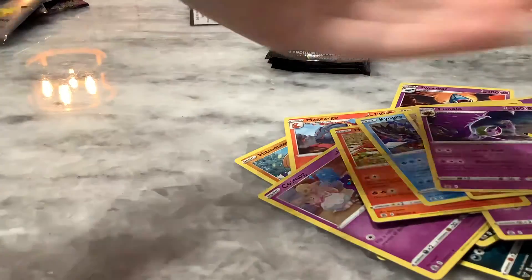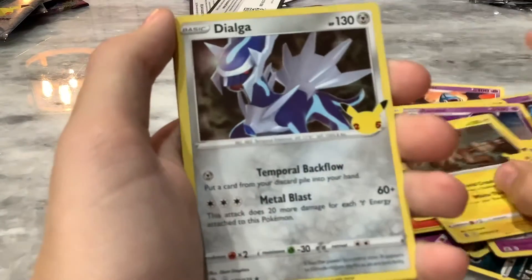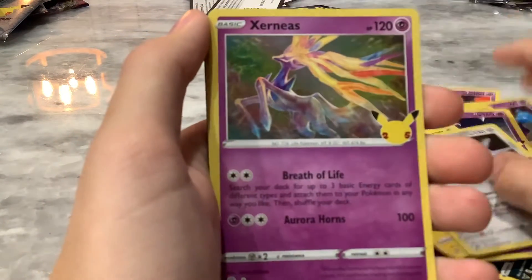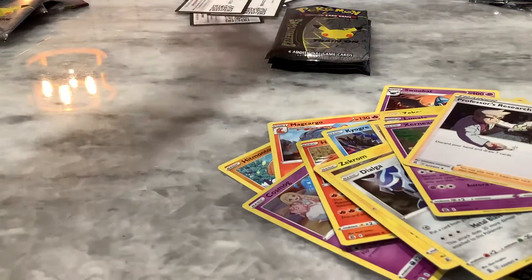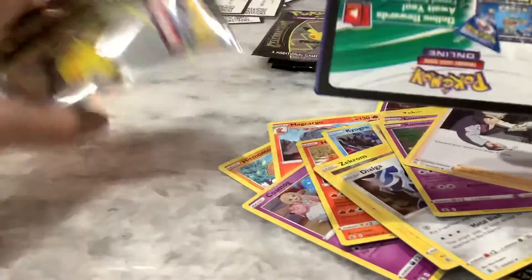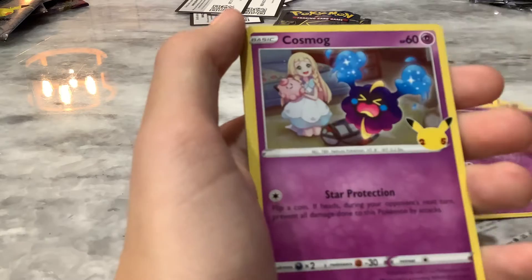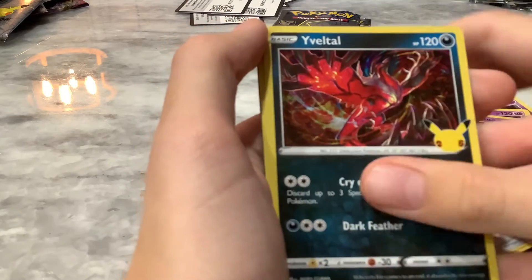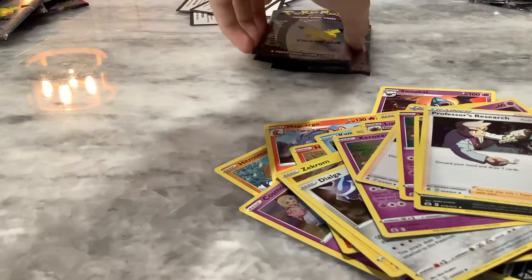Another one of these. Let's see what we get — we got a Zekrom, a Dialga, a Xerneas, and a Professor's Research. We're starting out with all the amazing cards. What do we get now? Ooh! Okay, another Xerneas, Cosmog, Whimsicott, and Professor's Research again. My gosh — the professors are coming at us, guys, they're attacking.